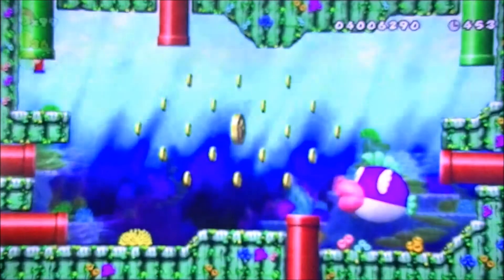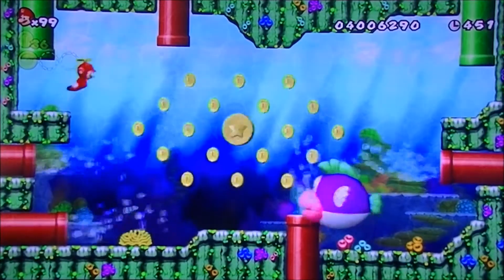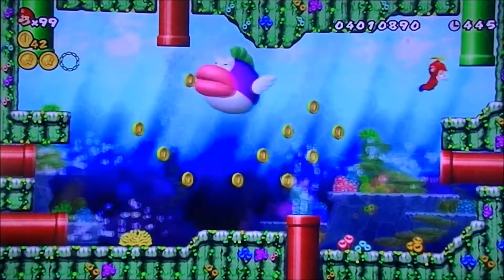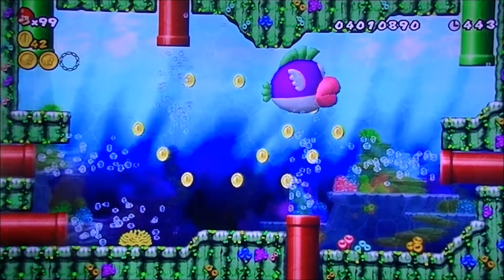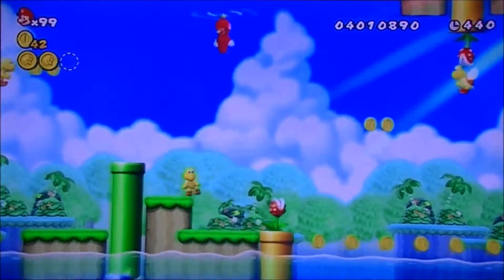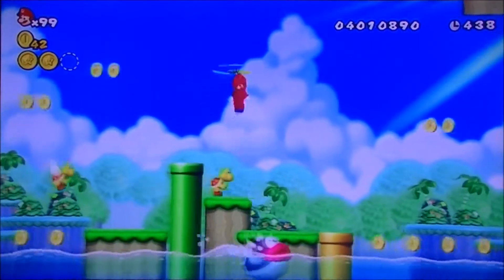Through this pipe we are introduced to a new enemy — the Sheep Chomp. They're very dangerous. They're basically the underwater version of Boss Bass from Mario 3. If he gets you, he eats you. It's a one-hit kill.